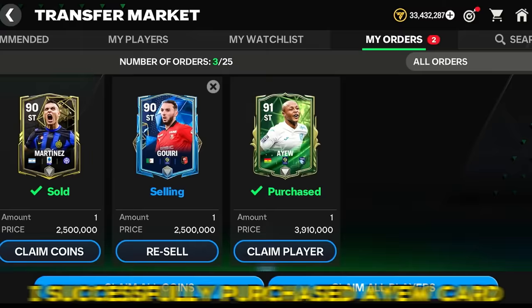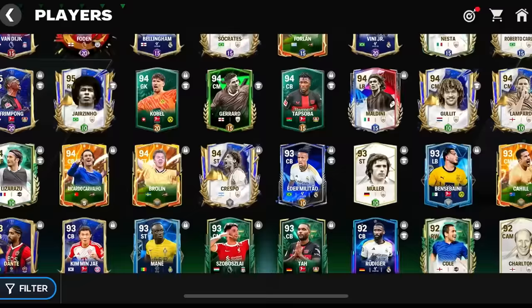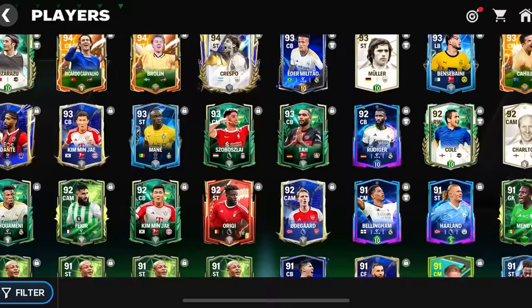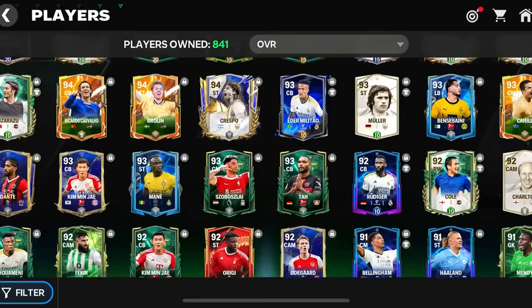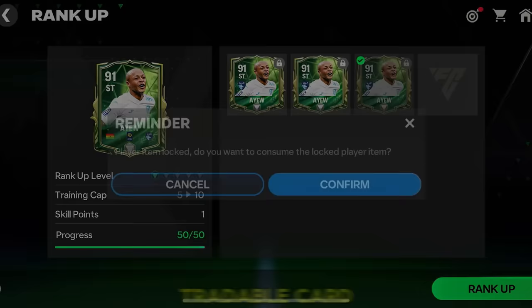Now let's begin on the sell untradeable player trick. I successfully purchased the IU card. Here I have four IU cards — first we need to find the tradable card. This card is untradeable because transfer is locked. This one is the tradable card. We need to rank up our tradable card, so carefully — don't rank up your untradeable card. In the untradeable rank-up section you only see untradeable cards because you can't use a tradable player to rank up an untradeable card. So we go to the tradable card rank-up section.